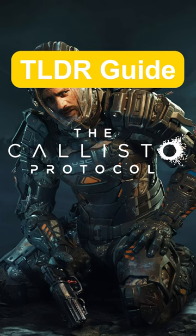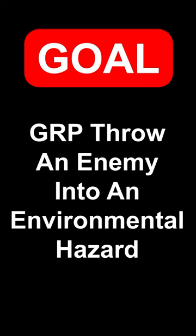TLDR Guide: the Callisto Protocol Workplace Hazard. GRP throw an enemy into an environmental hazard, Chapter 3.